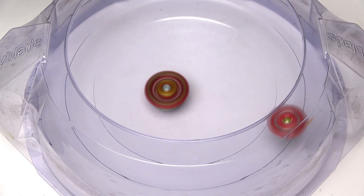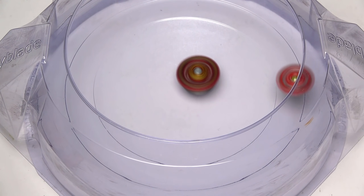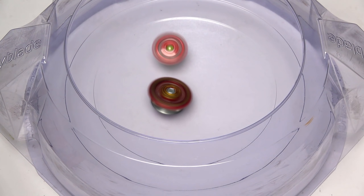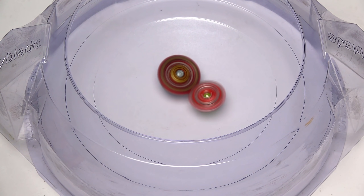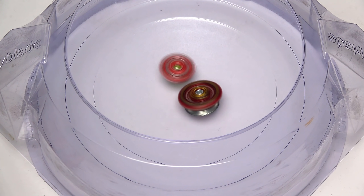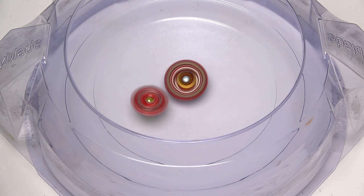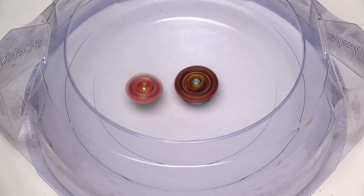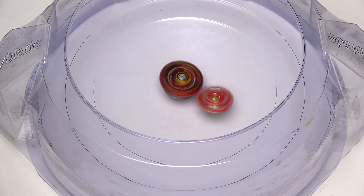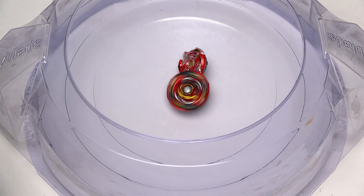3, 2, 1, let it rip! And a nice big hit. Let's see if Storm Spriggan can finally defeat the Astral Spriggan prototype. With all the news of Spriggan, they're actually bringing out a launcher set — a launcher for Longinus, Spriggan, and Volt. They look so cool! The pictures are all over our Twitter page. Super close, but it will be the prototype.